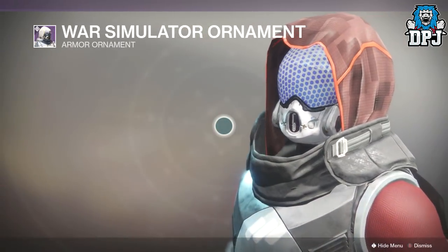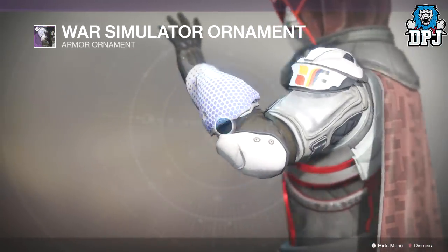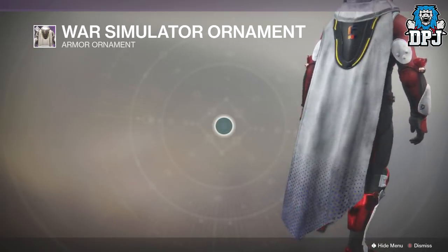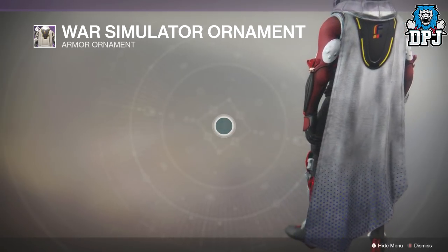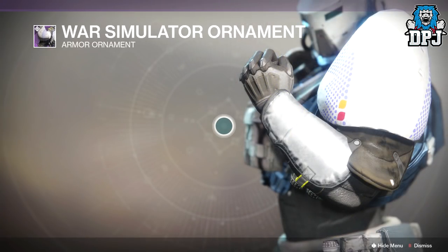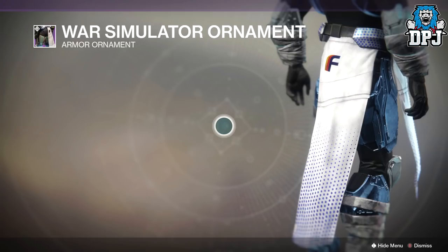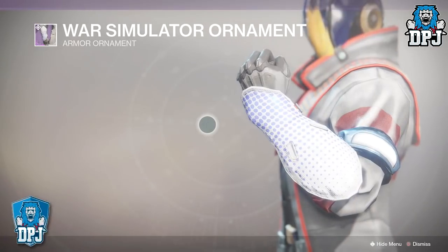Next up we're checking out the Future War Cult ornamented gear. I was super excited for Future War Cult — they're usually the first faction I pick. But I gotta be honest: this is really underwhelming on my hunter. The helmet makes you look like a fly and the overall design is bland and boring. Whoever designed this gear was obviously not inspired. It's kind of the same on the titan too — it doesn't even look ornamented. In my opinion it's actually worse than the standard Future War Cult gear. On the warlock it's still the best of the three classes for this faction, but no way would I choose this design over New Monarchy.